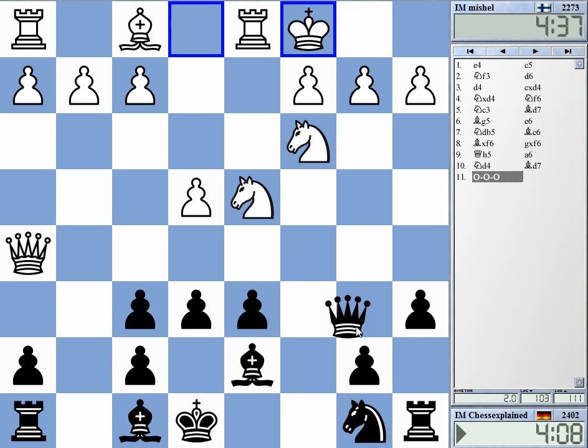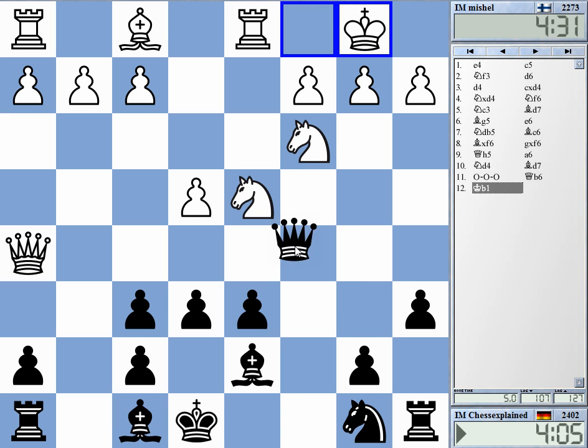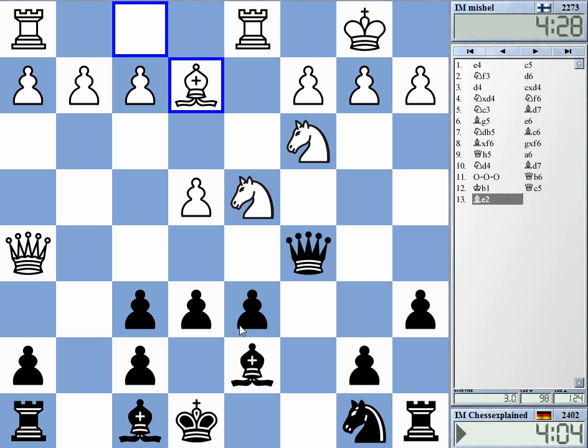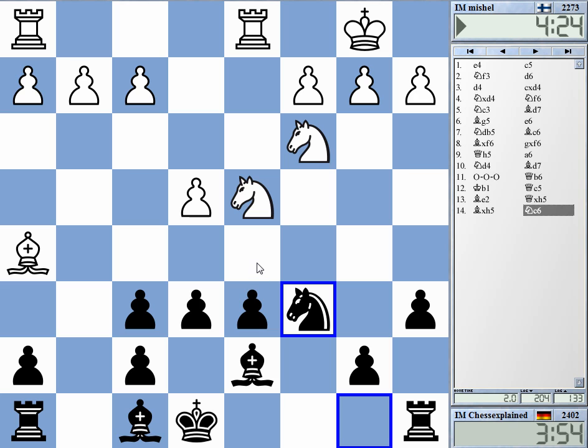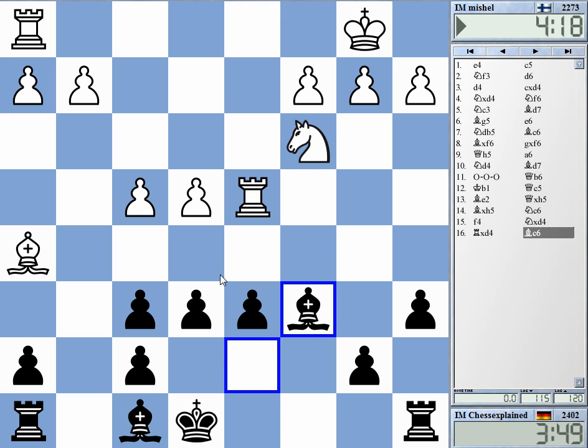So probably now queen to c5. I need to get rid of this queen on h5 — it's just too annoying. Oh, that's surprising, at least for me. I'm playing this opening for the first time. I only recently saw a game with it and thought, okay, this is interesting. But I think normally in this kind of structure, it is considered good for black to have the queens exchanged.